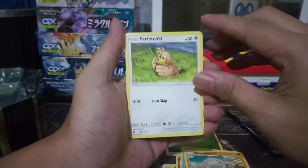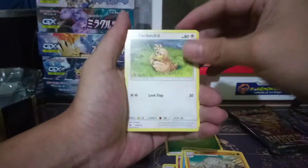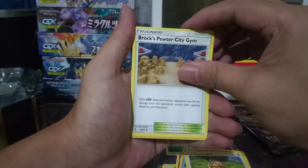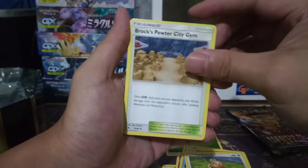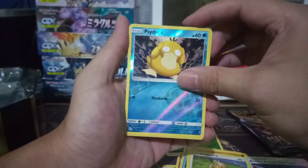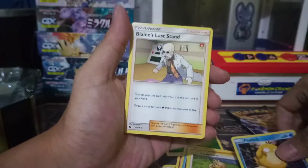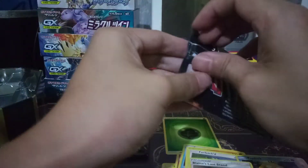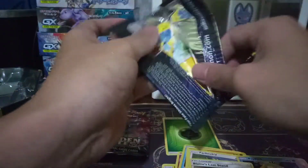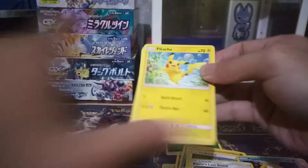Most of these cards I've seen opening Japanese boxes, so I'm not too surprised. Except for the trainer cards — I think you can only get those from this set. For the reverse holo we got a Psyduck, and Blaine's Last Stand. First pack is a bust — I was really expecting a lot of great cards, maybe all shinies.